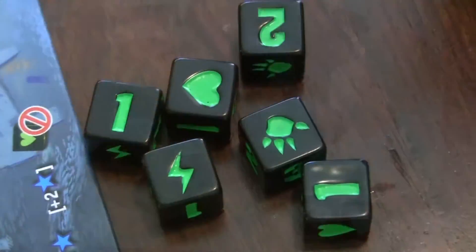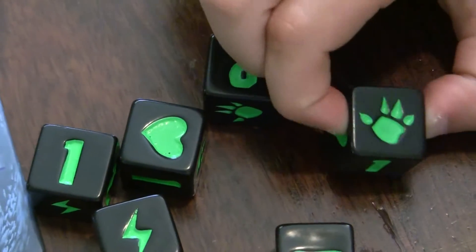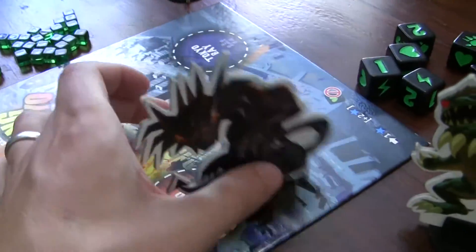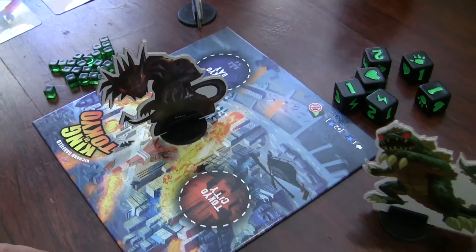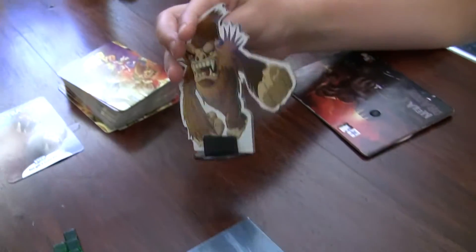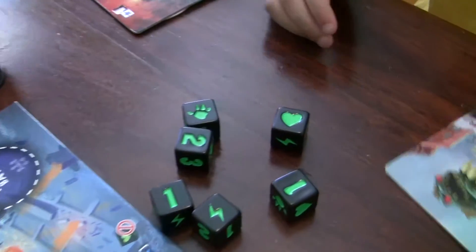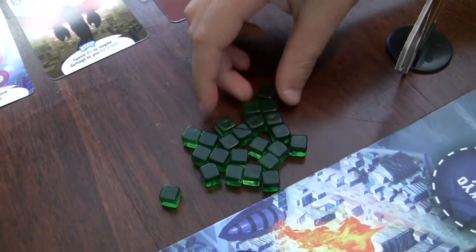Let's take a closer look at the die. This symbol right here kind of looks like a giant claw — that means you attack anybody outside of your area. For instance, if I was the Mecha Dragon and I rolled that claw, I could damage all the people outside of Tokyo. The next symbol is a heart — you just get one heart back on your health tracker. The lightning bolt means you get one power cube to buy really cool stuff with.